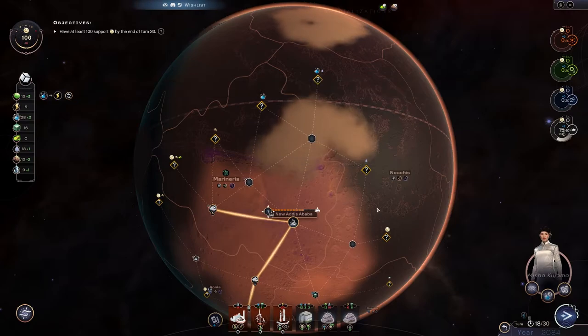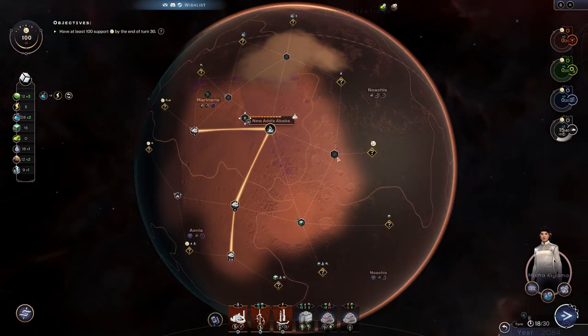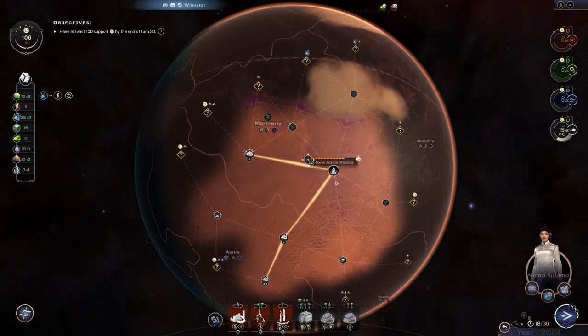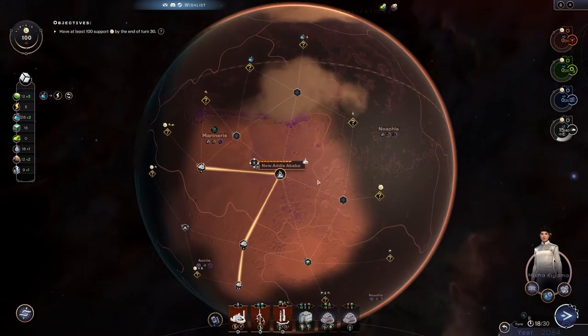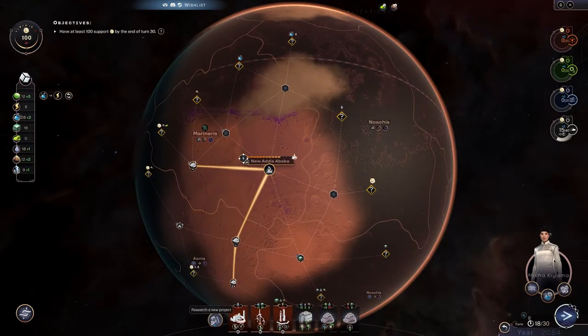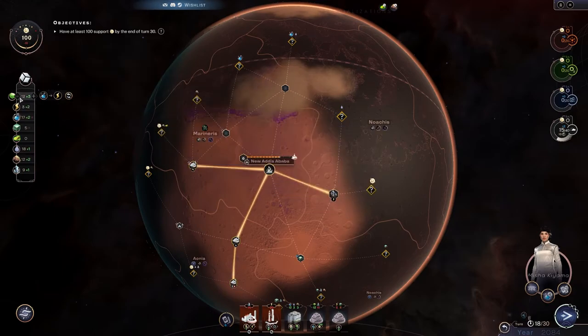Oh there's a sandstorm there — I guess we don't have to go over there. We can grab that one instead. I'm going to grab that and go with the turbine there. Now we've got power coming in — oh my god, that was so much work and we're already like two-thirds of the way done.